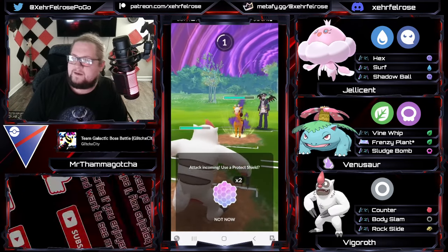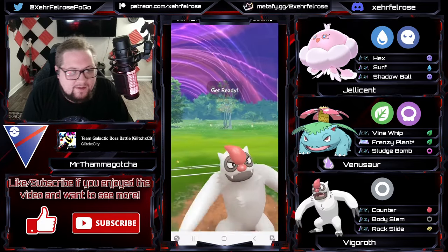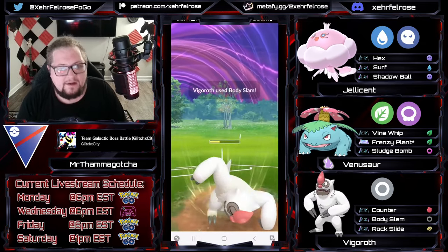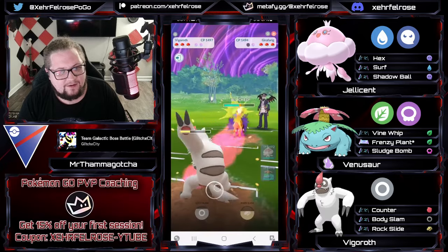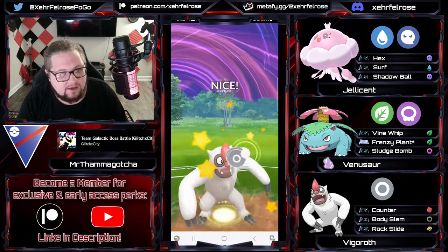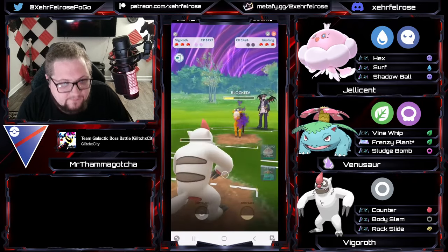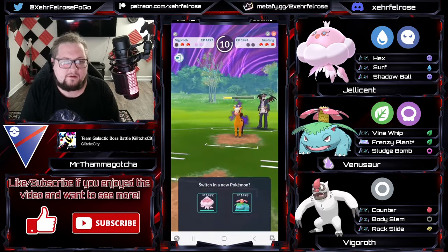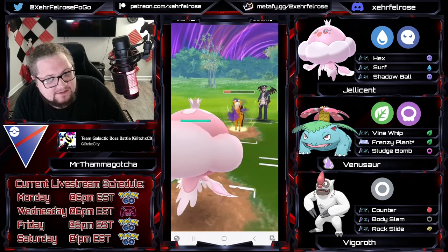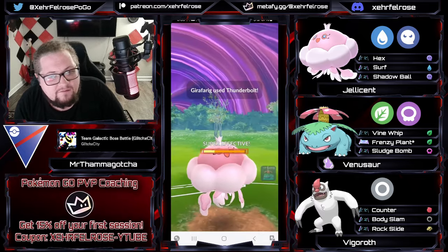Body Slams are going to hurt. This is not a matchup that Girafarig wins unless it shields — so it's going to have to. Displaying great patience with that timing, able to go for a Body Slam to force the second shield off this Girafarig for alignment — because that is exactly what they're looking for. But the problem is they're going to have a bad time here, because Shadow Venusaur with two shields is about to have a very fun time. That Thunderbolt hurts, and there's Psychic Fangs coming out. I agree — let it go, let Venusaur just put it all on Venusaur.